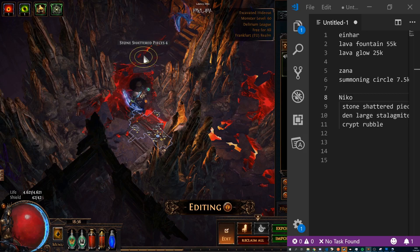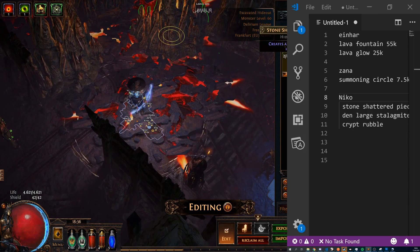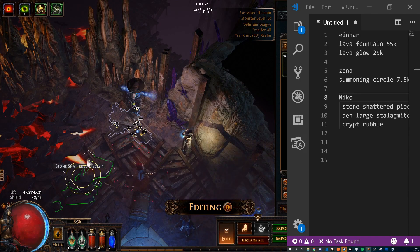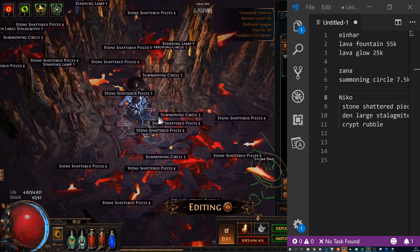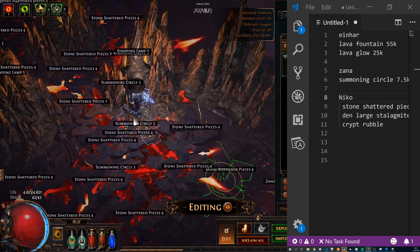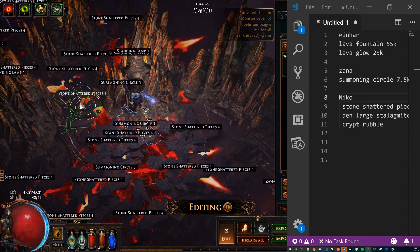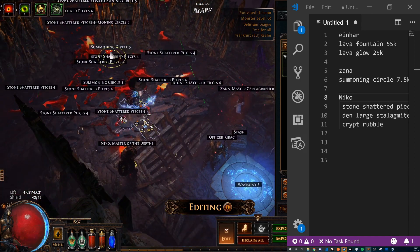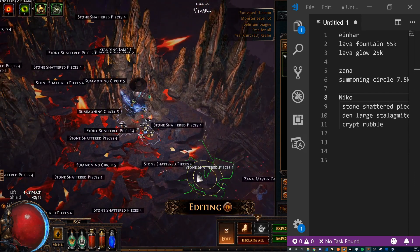After placing another ton of stones everywhere, you can start to play with the effects. One issue here is that the Summoning Circle is not quite right — as you can see, it gets quite crowded and it's a mess to fix something afterwards. So get your Summoning Circles positioned correctly first. You can move them of course, but it's really not fun.